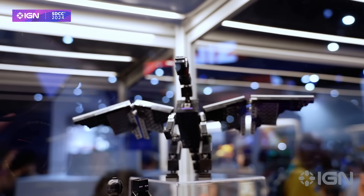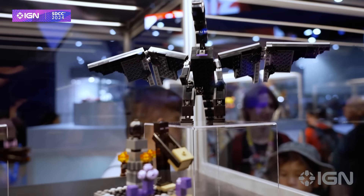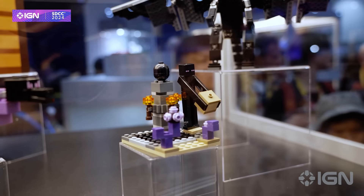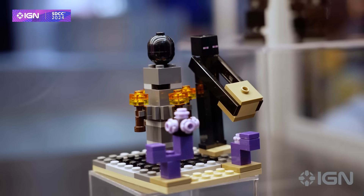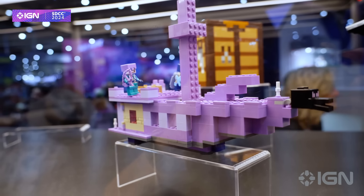If you want even more Minecraft, the Ender Dragon and End Ship set will run you $79.99. It has 657 pieces and features a whole bunch of cool stuff to play with, including a huge dragon and a very beautiful pinkish purplish ship.